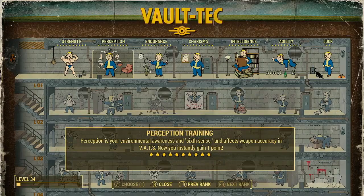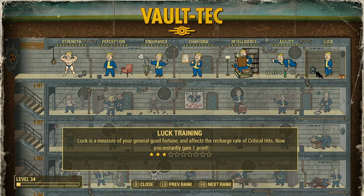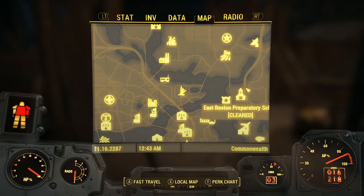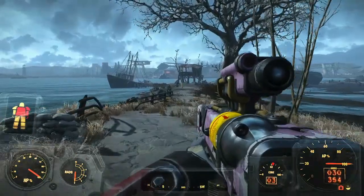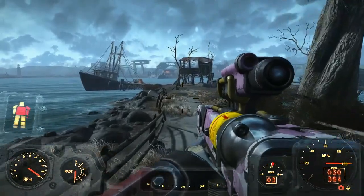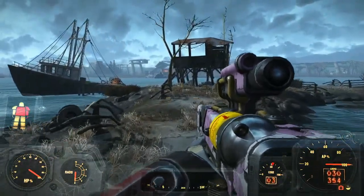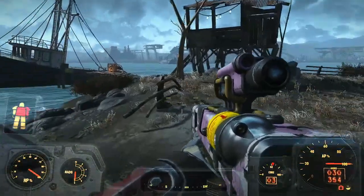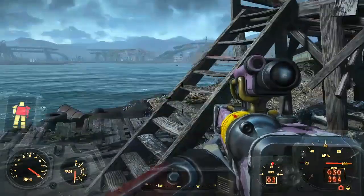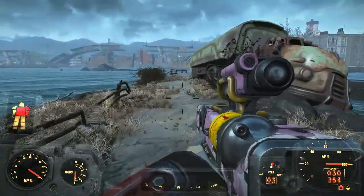So I came to the castle because we're going to go find a kid in a fridge. Apparently Nick Valentine loves saving little kids stuck in fridges. And his affinity just randomly went up — it didn't tell me Nick liked it or anything, it just went up. You gain affinity? I don't know — that was weird.